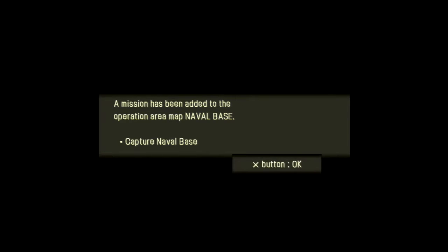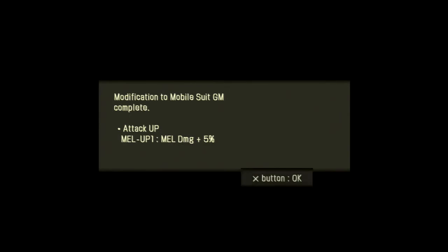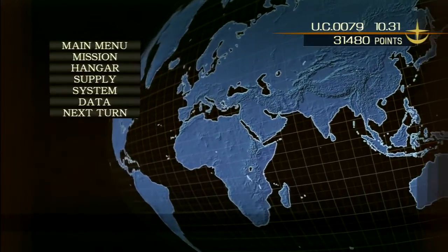Now we have a mission to capture the naval base, which we didn't already do. Also the mass production gun cannon — we might actually buy that. There are two new pilots available: Philip Hughes' son Langston Hughes, and a pilot named Luang Le-Fei. The GM's melee damage is up, and the GM Cannon has a melee weapon now — sounds useful. We also leveled up, so we're about five times better than the AI instead of four.